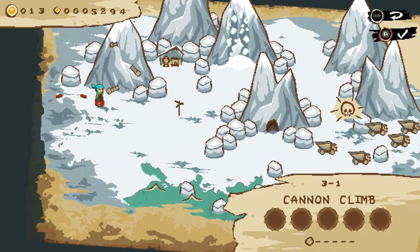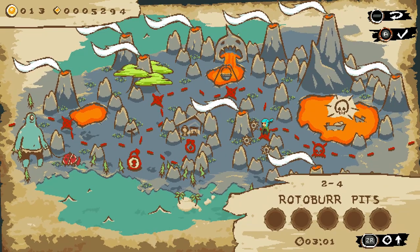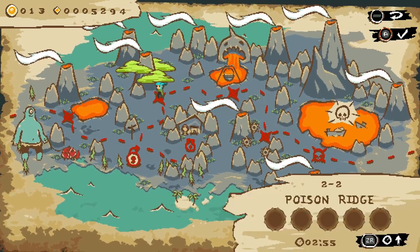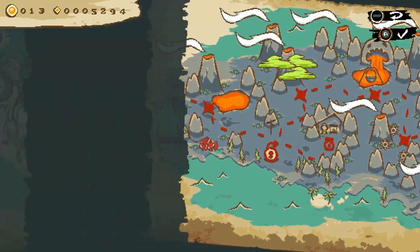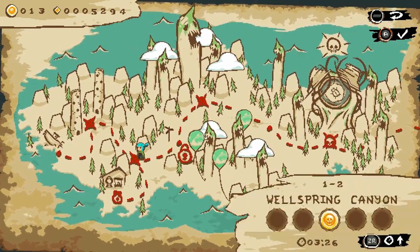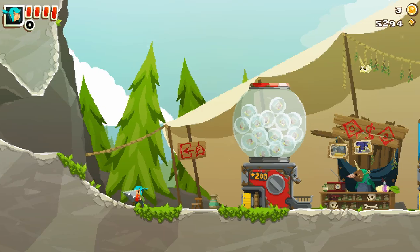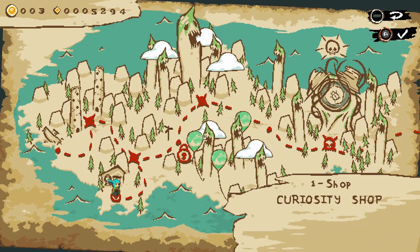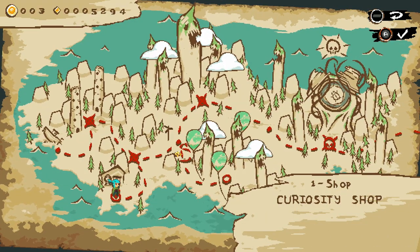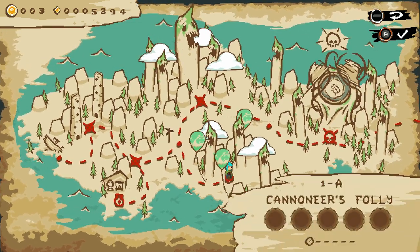Let's save World 3 for the next video, but first I want to go back to the beginning — we've got 10 coins now, so let's go shopping. I want that gold key. Got it. Now we've unlocked the bonus level — let's see what's going on. It's called Canoneers' Folly.